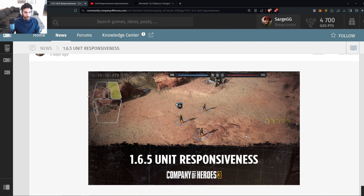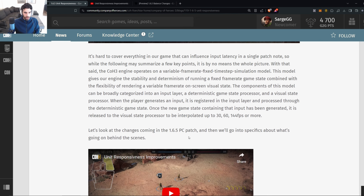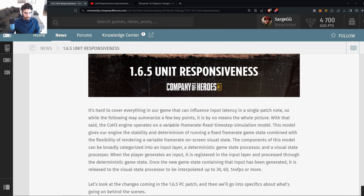Now let's jump into unit responsiveness — once again, this is the most important change in a long time. It's hard to cover everything in the game that influences input latency in a single patch note. The CoH3 engine operates on a variable frame rate, fixed time step simulation model. This gives the engine the stability and determinism of a fixed frame rate game state combined with the flexibility of rendering a variable frame rate on-screen visual state.